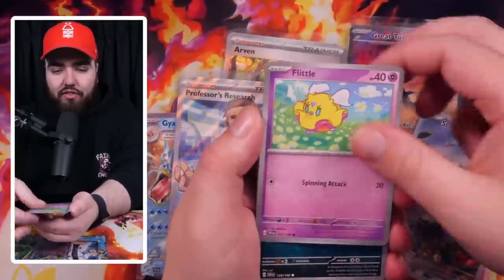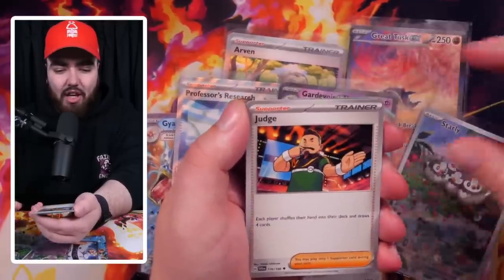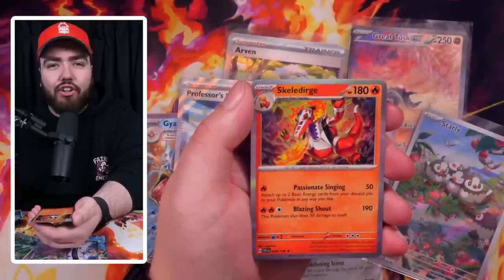Next pack: Drifloon, Sprigatito, Flittle — it's a Viper, Gen 3 vibes again — Zangoose, Survivor, Judge, a Reverse Holo Cloisea, then a Reverse Holo Maschiff, and then a Holo Skellydurge. Nice.